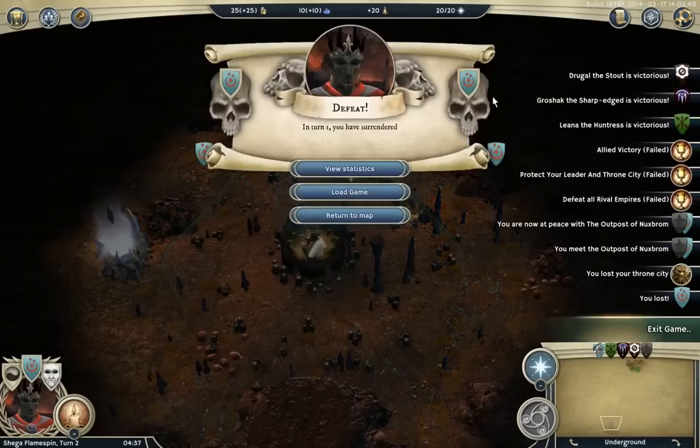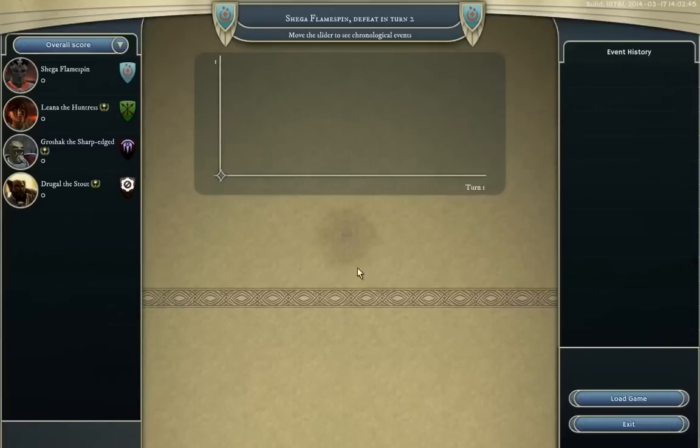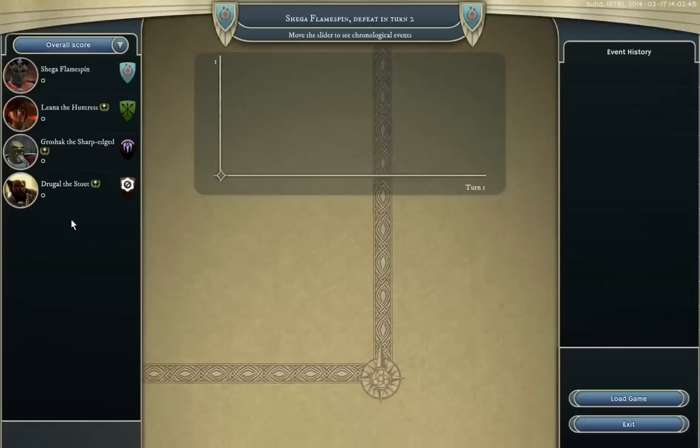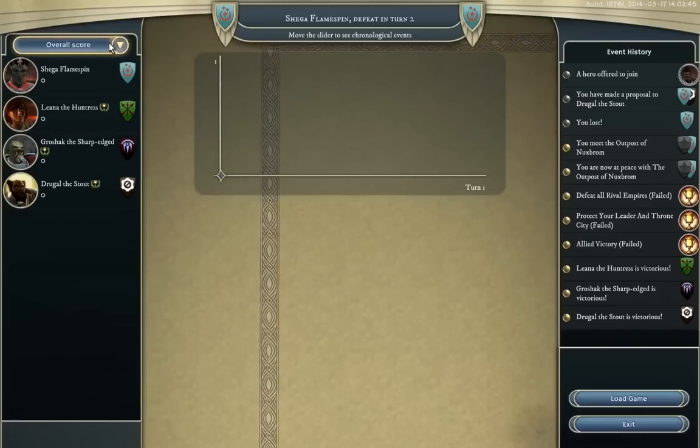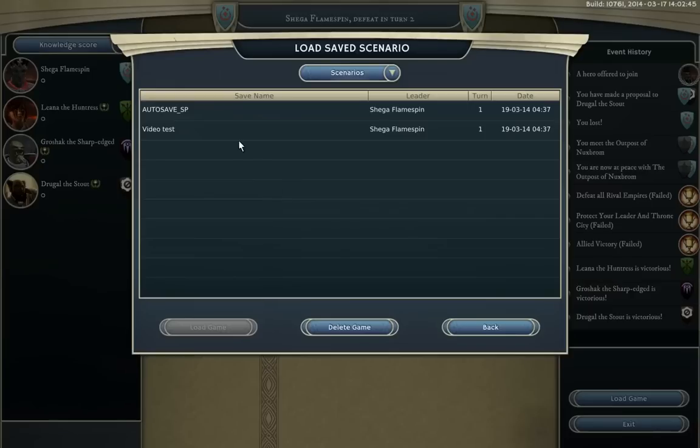Surrender brings you to the defeat screen — you've got your banner on top of skulls now, and you can reload. You get all these pop-ups of people being victorious, but they're kind of pointless. And if you use statistics, I don't think there's any way to go to different height levels, so we can't go underground or above ground. You can see people's overall score, and normally this is a line graph, but because it's turn one no one really got anything. You can either load game or go back to the menu — let's just load back in now.